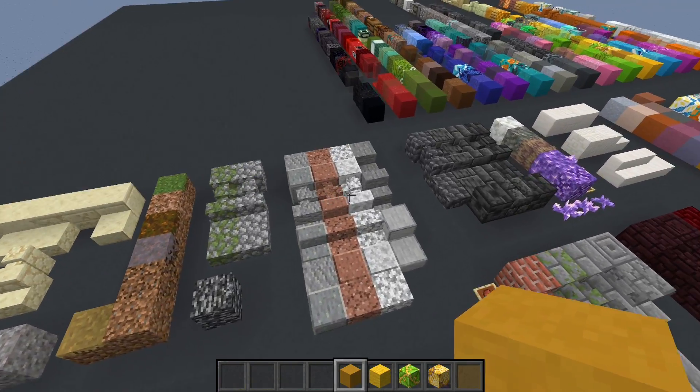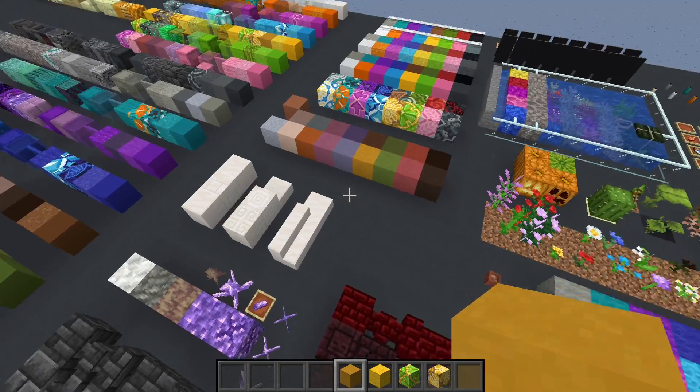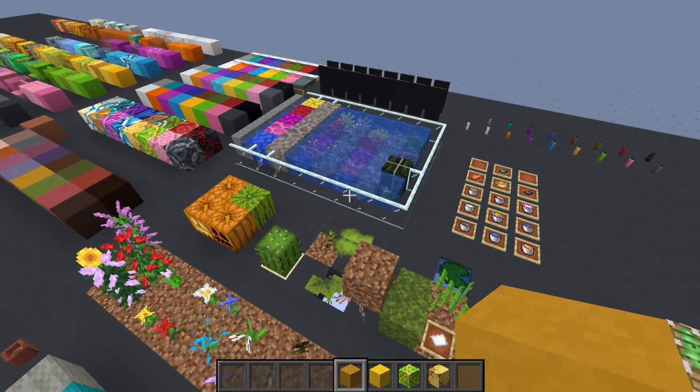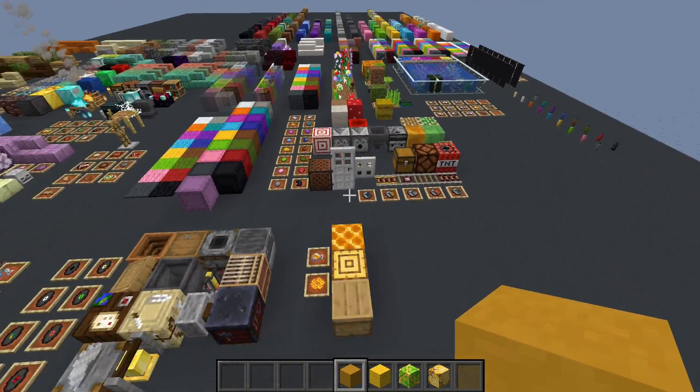Over here we have our stone variants. Here's some of the new 1.17 blocks. Here's all of our terracottas, our concretes, our wools, our color palettes. We've got the corals and their variants, that type of thing. Some ocean stuff. Some redstone stuff.